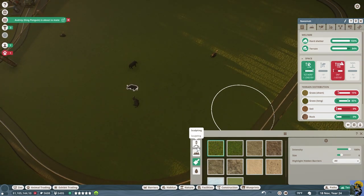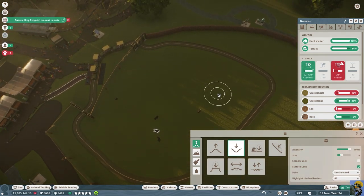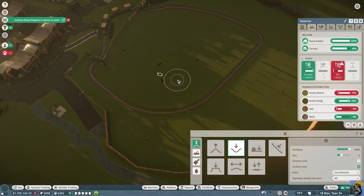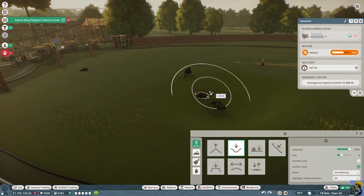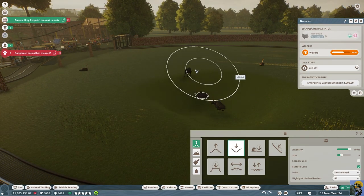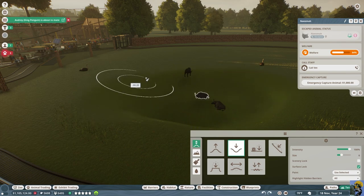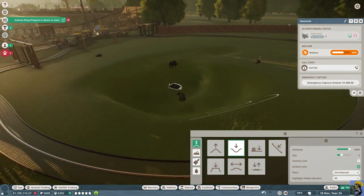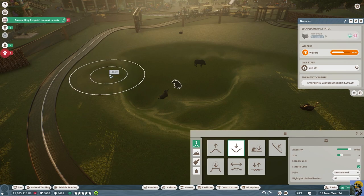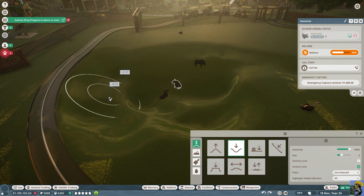We're going to go into sculpting and start pushing down this area where the buffaloes already are. Dangerous animals have escaped - this must have triggered the escape alert somehow because I pushed this down. That's not really what happened, but it's fun if they want to think that. I don't know how much swimming space they need, but we can push it right up to the edge of where the track is. That's awesome - water right alongside the track.